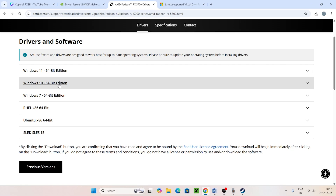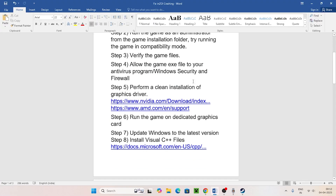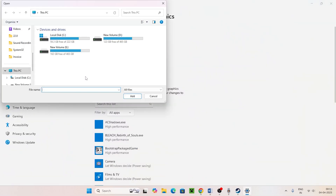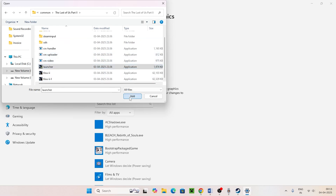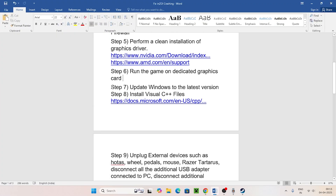For AMD users, go to the RX 5000 series page and download the driver for your Windows version (64-bit). Also, install the Microsoft Visual C++ Redistributable — download the x64 version if your system is x64 or x86 if applicable. After installing, a restart is mandatory. Then go to Graphics Settings, browse to the game executable, and set it to High Performance to ensure it runs on your dedicated GPU.